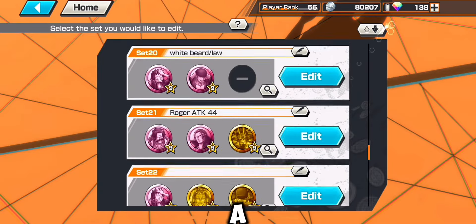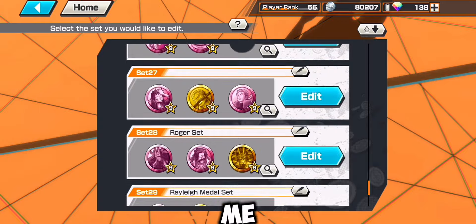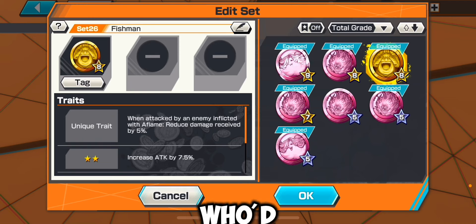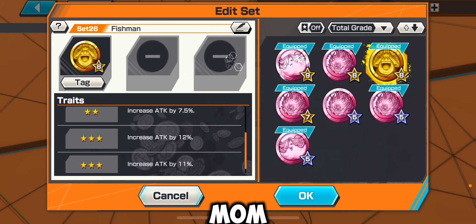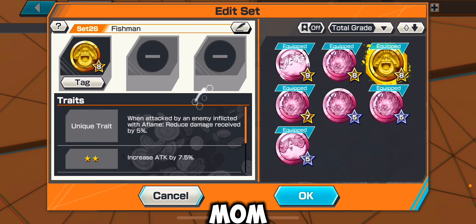You would also want to get a Big Mom set. You'd want this Big Mom, then another Big Mom, and then another Big Mom — like the one in my 60-second battle — because then that would give you a trio trait.